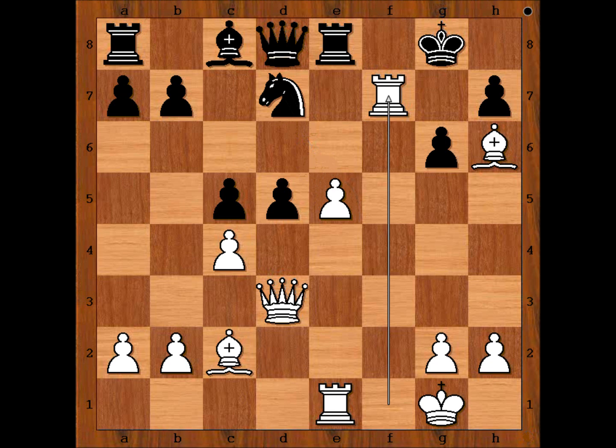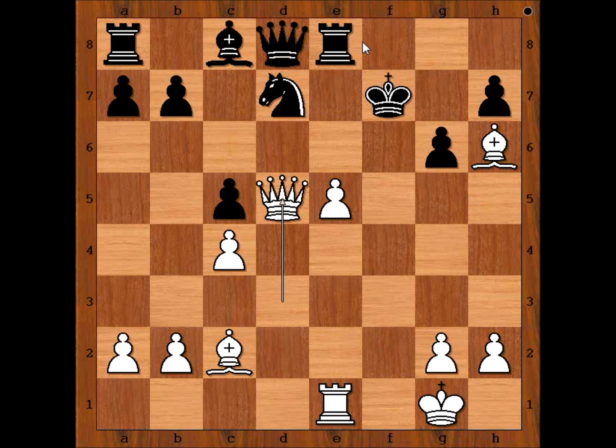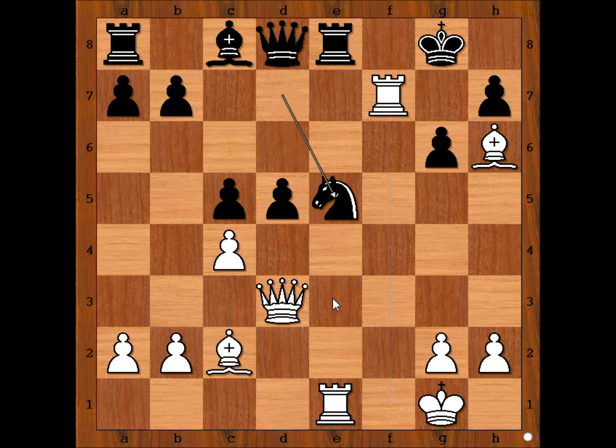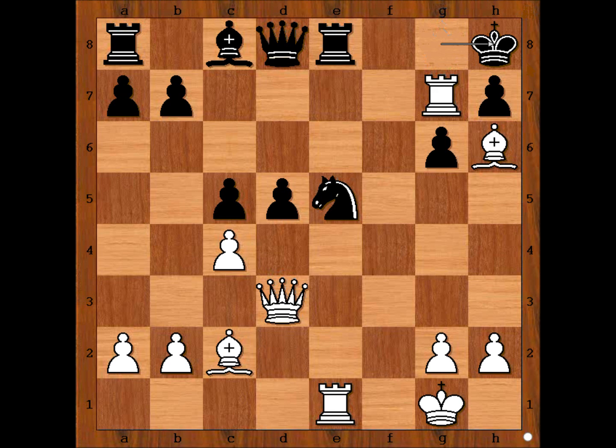What happens if king takes rook? Let's have a look. If king takes rook, then check, check, and after rook to e6, rook to f1 check, king to e7, bishop to g5 — and white is winning. So in the game, black played knight takes on e5, forking the queen and the rook. Rook to g7 check, king to h8.